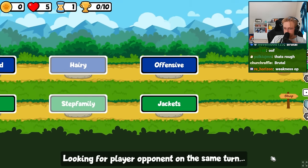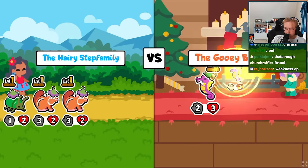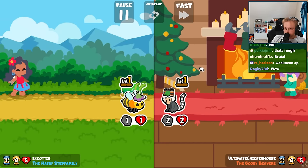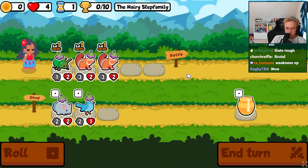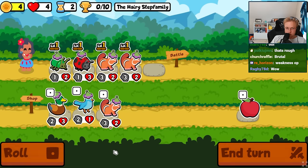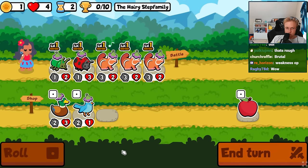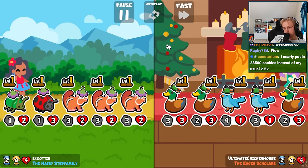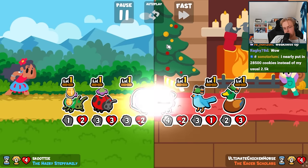If we put it on the Elephant Seal, you get three extra attack and you one-shot the Buffalo. We'll be the Harry Step Family. Well, we have the held food potentially ready with that. Do we do that?